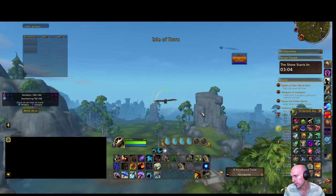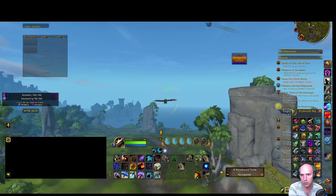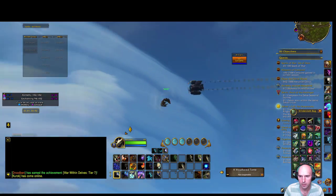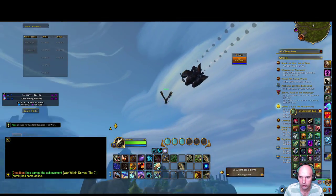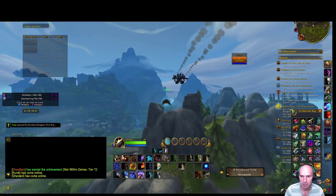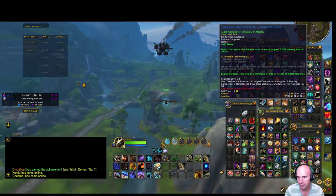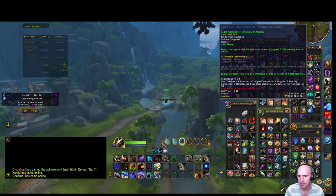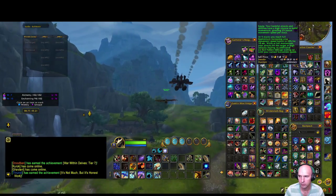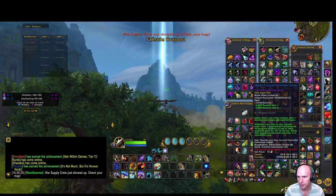To get these bloody tokens it's really easy. There's an airship right here with a box of conquest, a box of bloody tokens, and all sorts of patterns. I've got these patterns right here - an inscription pattern and a flask pattern which I'll probably use. It sells for 15,000 gold.